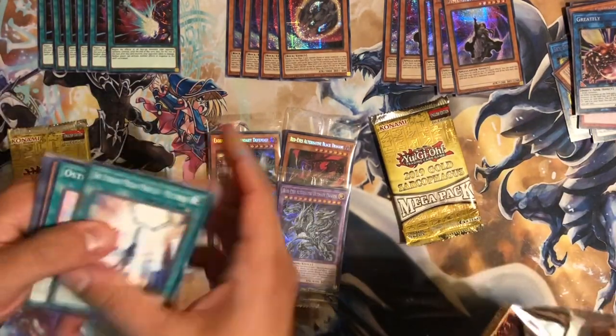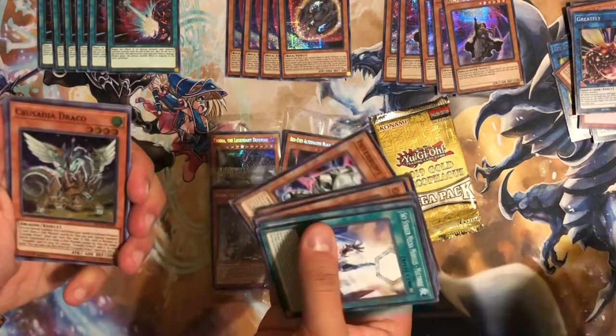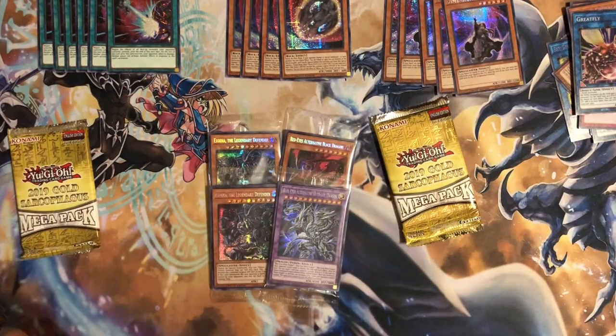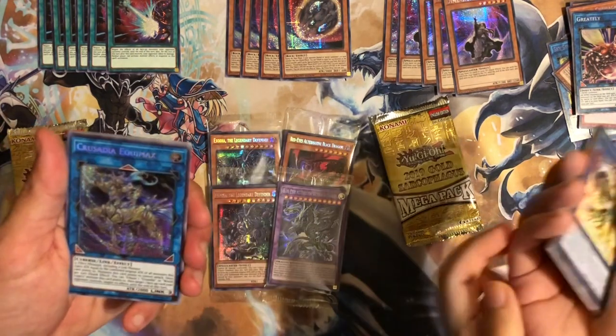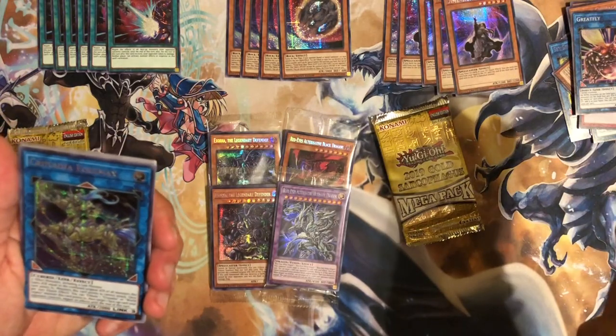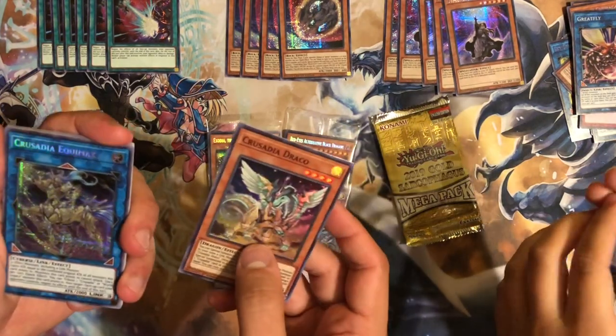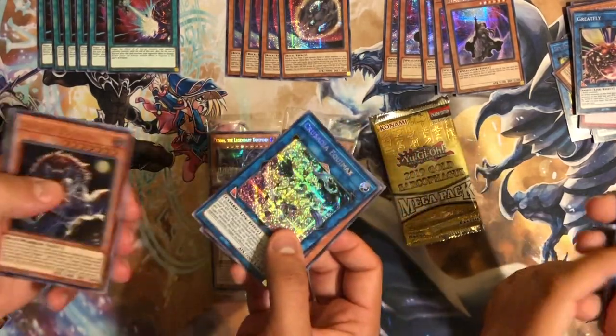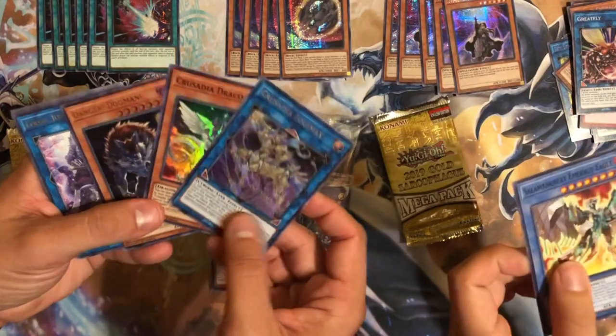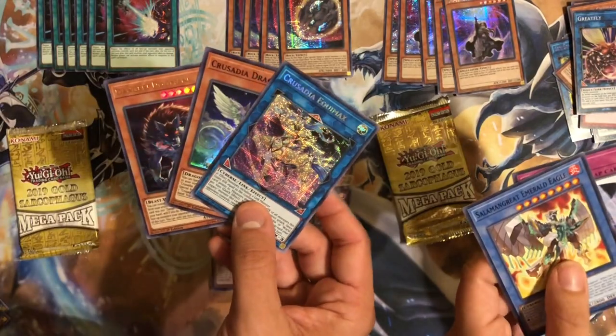Pack two out of tin two. Alright — we have Draco! I'll take a Draco all day long, Draco is pretty great. The secret is — out of the entire case that we've pulled so far we have not seen an Orcust Knightmare. Wow, and another Dog Man — that's pretty cool, I'll take that also. Yeah, these three are great — this is a really good pack.